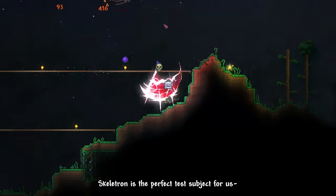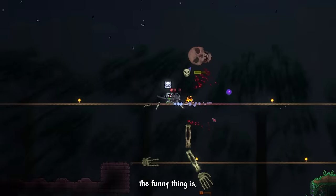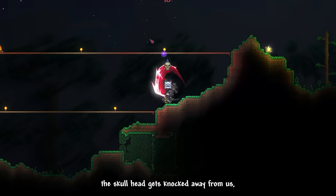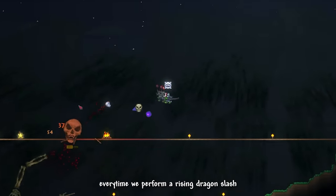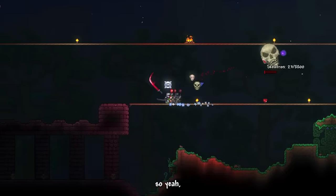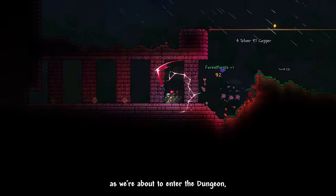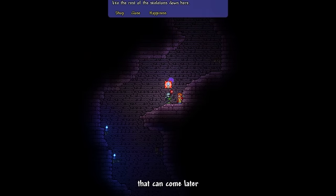Skeletron is the perfect test subject to practice our Rising Dragon Slash — every time we perform it, the skull head gets knocked away, and we get iframes. This entire fight was extremely easy. As we were about to enter the dungeon, a goblin invasion announcement appeared, but that can come later.